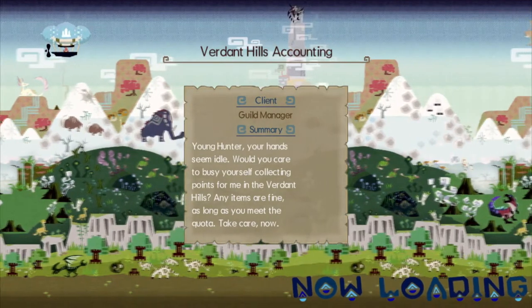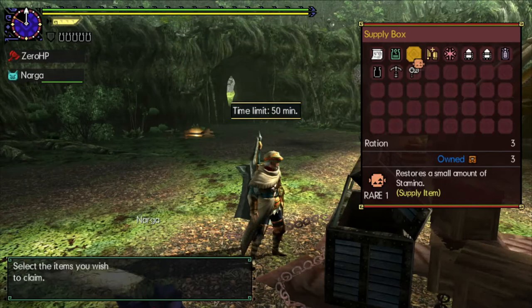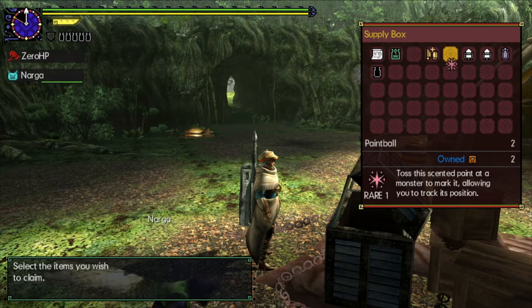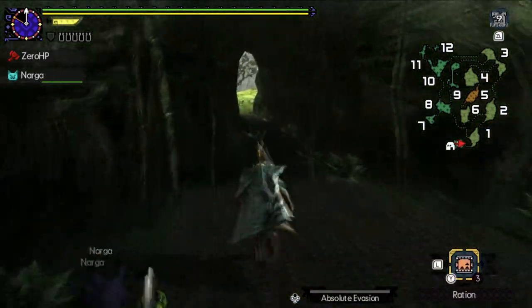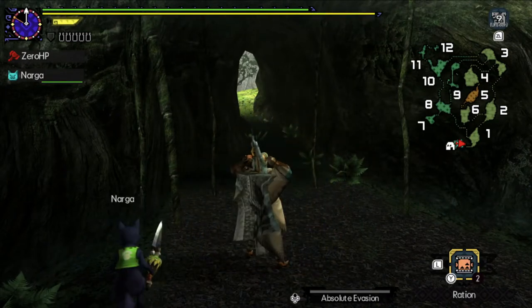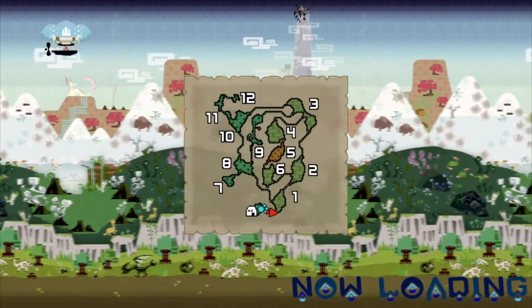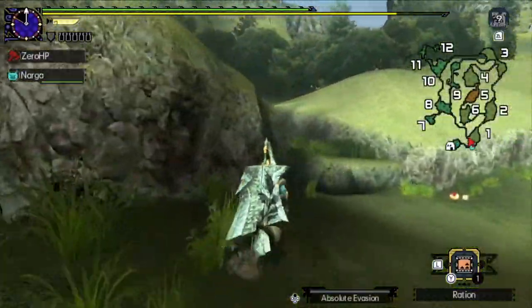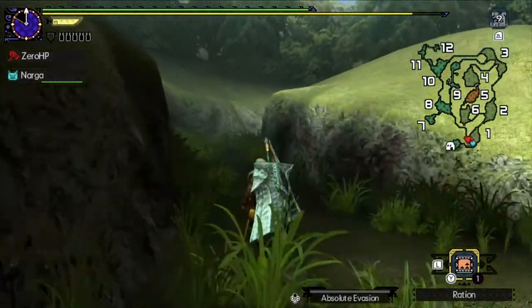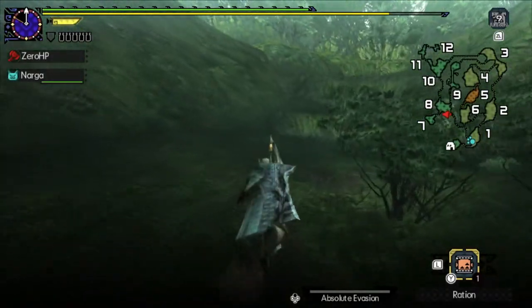I know where there is a nest to get an egg, but it's quite a ways — it's in area five. Anybody who's played this map knows that area five is easiest gotten through, or at least to take the egg, from five to four to three to two to one. Because if you go to six, you're gonna drop down a heavy incline, which is not something I feel like doing at the moment.